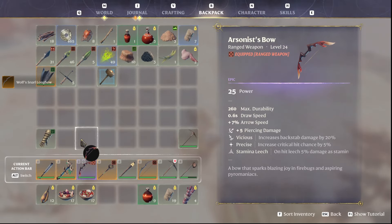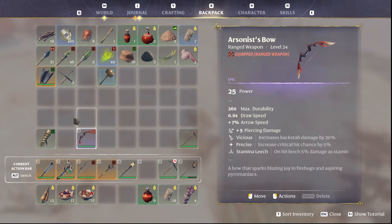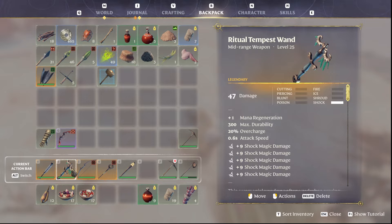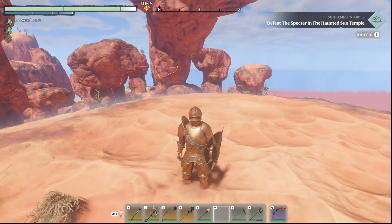A nice legendary bow — we will obviously be using that. That is a good step up over our existing bow. We had also gotten the Tempest one from it. So a little bit about legendary chest hunting, or legendary drop hunting.